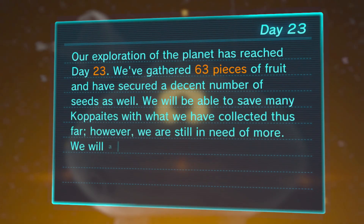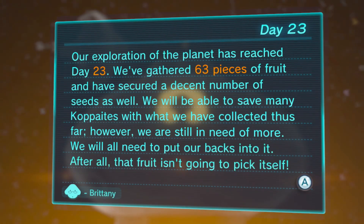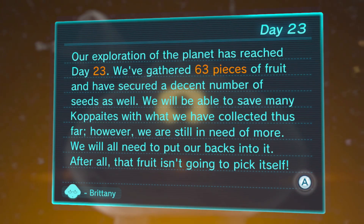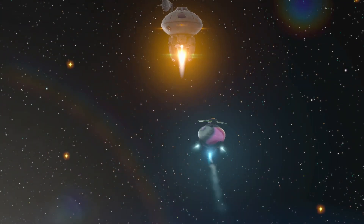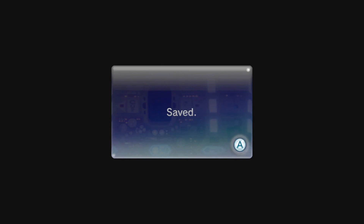Our exploration of the planet has reached day 23 — we've gathered 63 pieces of fruit and have secured a decent number of seeds as well. We'll be able to save many Kopites with what we have collected thus far; however we are still in need of more. We will all need to put our backs into it — after all, that fruit isn't gonna pick itself. Yeah, but the Pikmin are picking the fruit — we've done nothing. I'm gonna have to look back at the map to see exactly where I need to go.